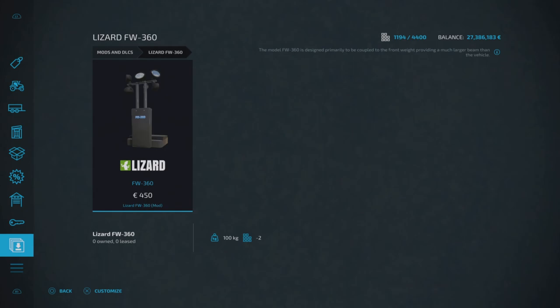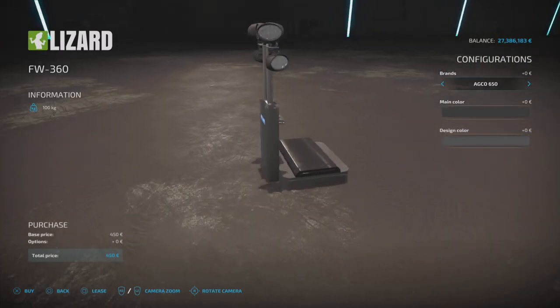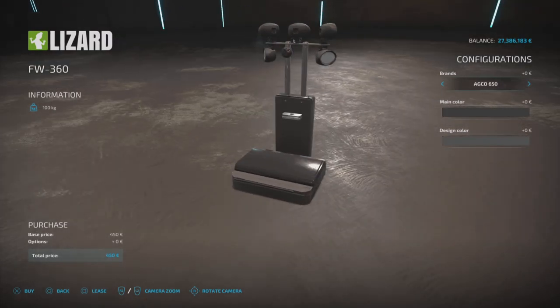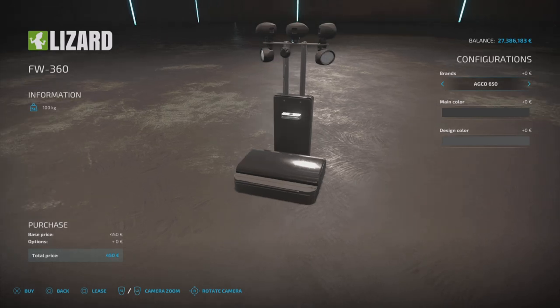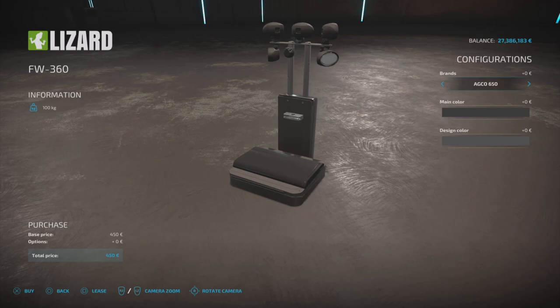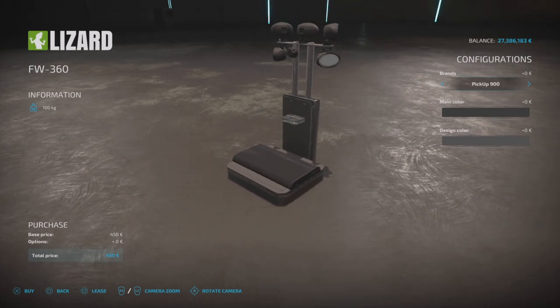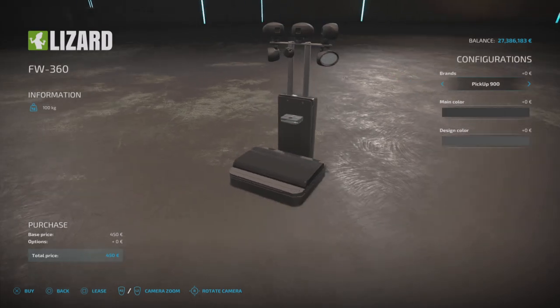Then we have the Lizard FW 360 by Vanquish 081 and VSR Modding, found under tools and miscellaneous. It's 450 to buy and two slots on console. It's designed to hook up to a weight — front or rear. The brand setting lets you select your weight brand and weight amount, including options for Sauer Pickups, Class, AGCO, and several others.